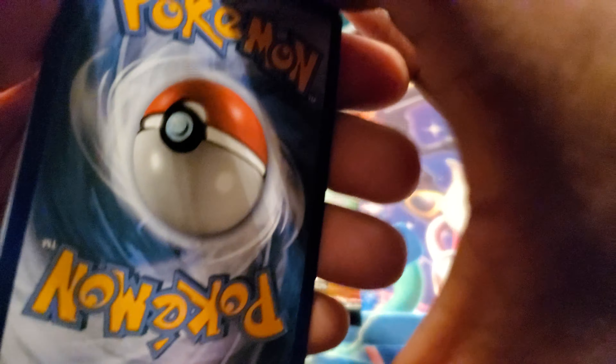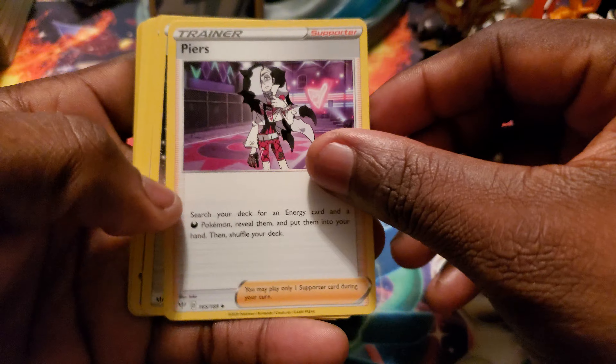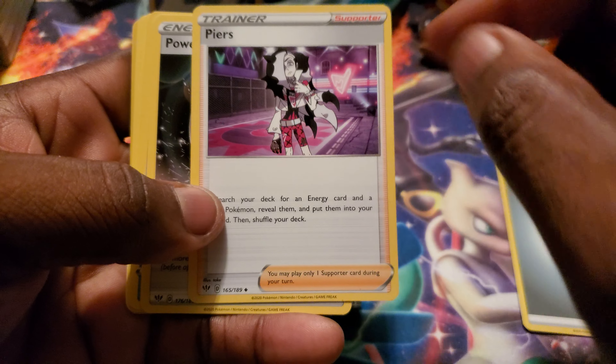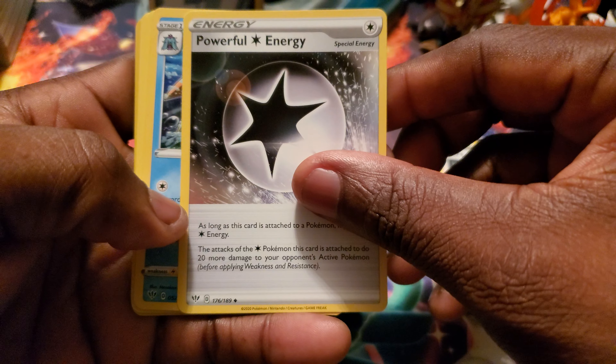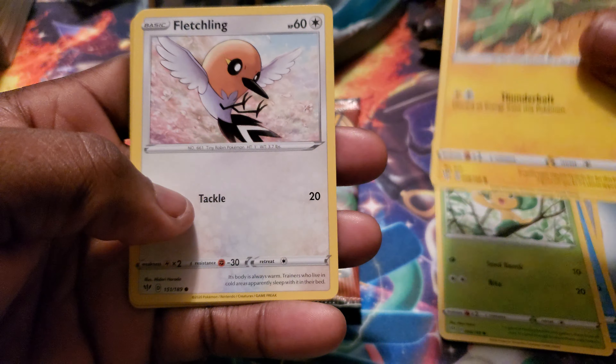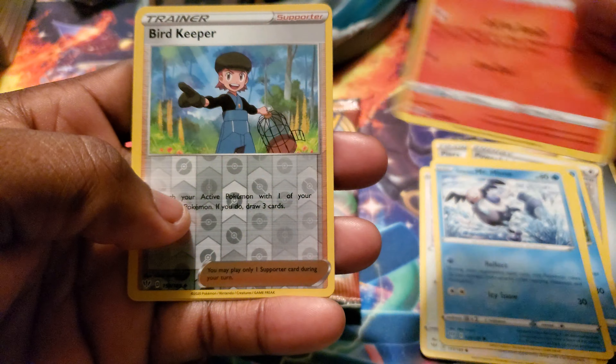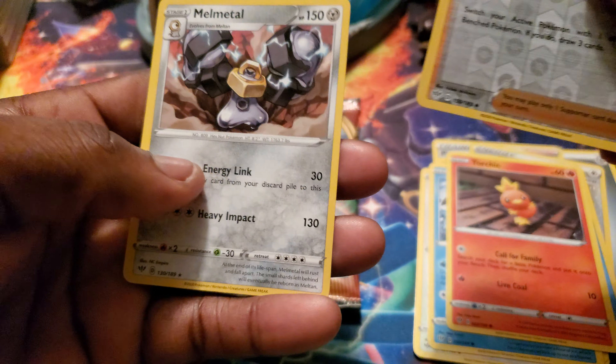Need to find some hidden fates packs — that's what I need to find. Got the full art trainer last time. Powerful energy, Torchic, Bird Keeper, and a Metal Energy.